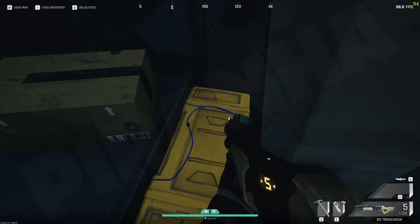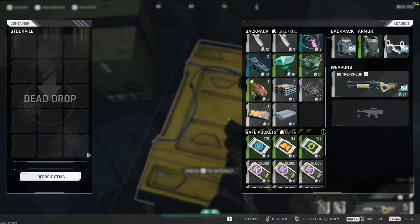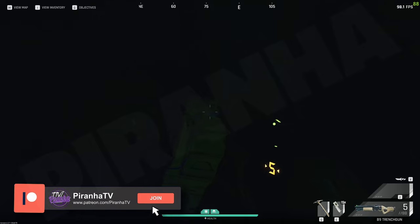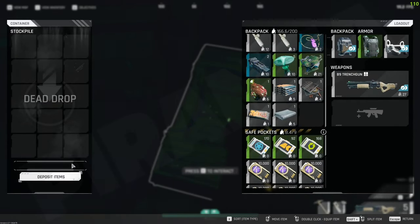When you are actually dropping something off at the dead drop, make sure you actually click the deposit item button, because if you don't and you happen to die, your item literally just sits in there and you don't complete your task. Now, if you have actually clicked deposit item and you happen to die afterwards, that is perfectly fine, because once you've clicked the deposit item button you have completed your task.